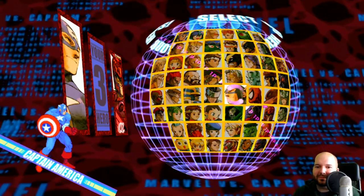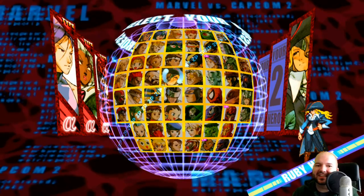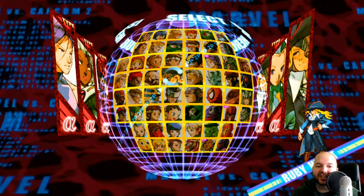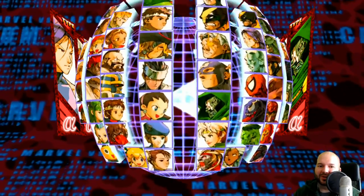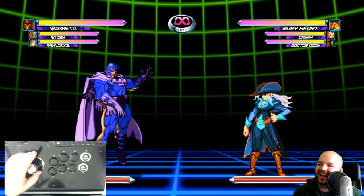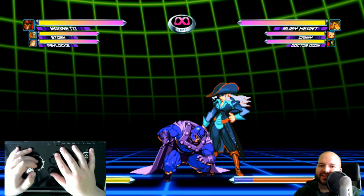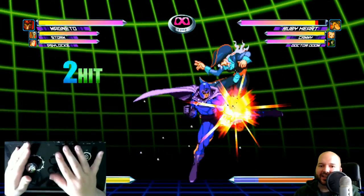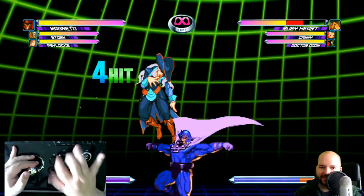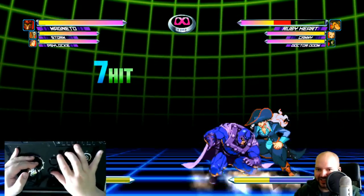I want to learn how to do Magneto's ROM infinite. Magneto's infinite in this game is kind of a staple of high-level play — you see it a lot in tournaments — but it's not easy to do, it's very difficult. We're getting a return of the hand cam so you guys can see my inputs. The way this infinite works is you do a super jump forward, then light kick light kick, then air dash down, light kick light kick again — or light kick medium kick if you want to be pedantic — and you can pretty much repeat that.